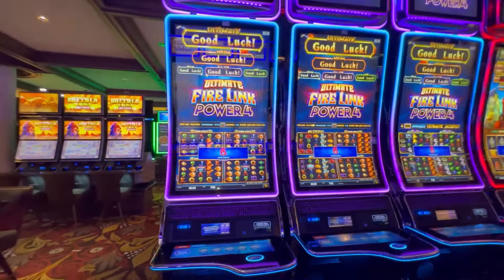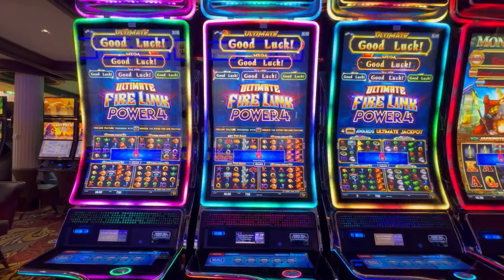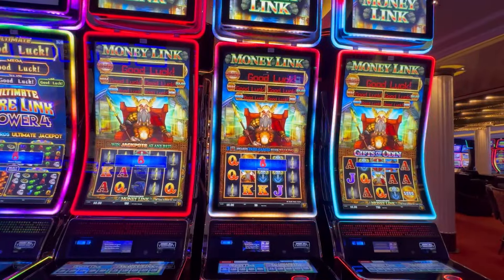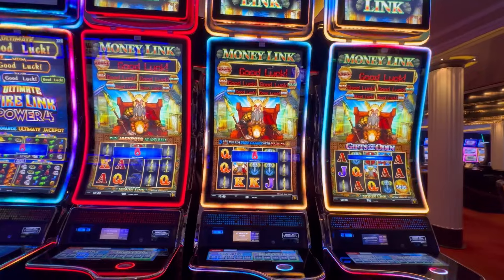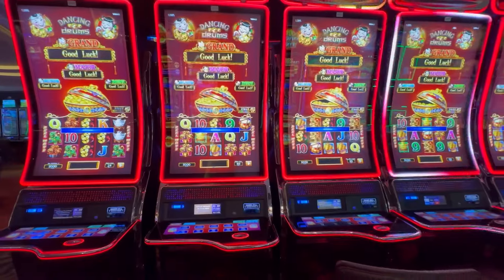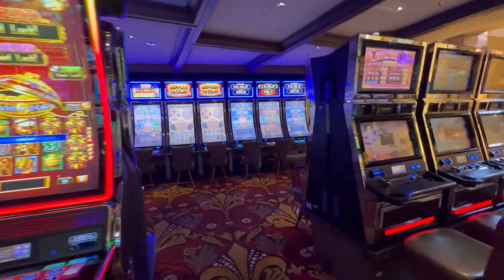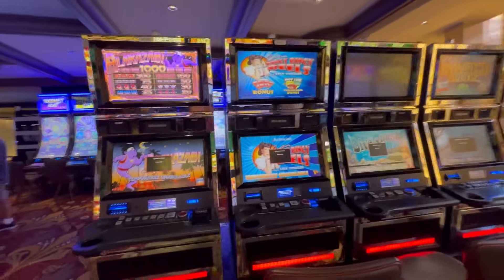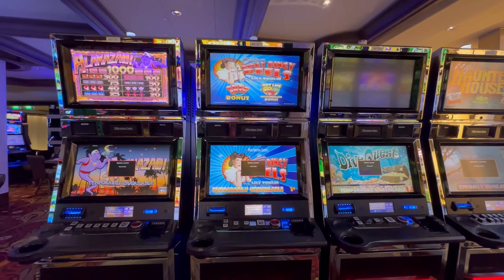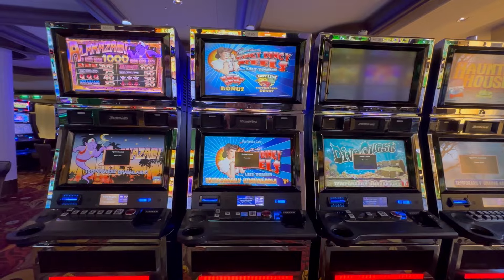Ultimate Firelink — there are four screens on this one, so you have four games at once. It's called Ultimate Firelink Power 4. Here are three Money Links, Gifts of Odin version. On the other side of that there are six Dancing Drums, all one-cent denom. This is a repeat of what's on the other side — the machines are back to back, so there are two of each one. Alakazam on the other side is another Alakazam; Ringy Dingy Reels on the other side is Ringy Dingy Reels.